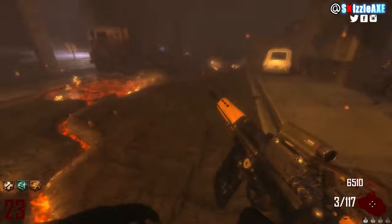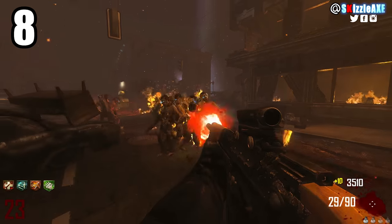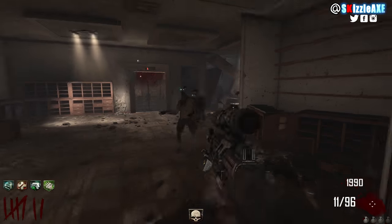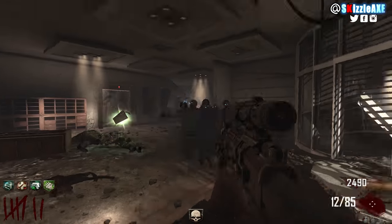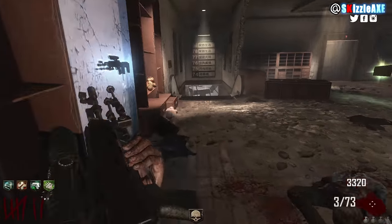Coming in at number 8, before we get there — the FAL has such a good gun sound. But our number 8 spot is the SVU, a sniper rifle. Not many people are aware of this gun. Most noobs would consider deleting the mystery box, but they forget it's not in the mystery box — it's a wall gun. When they hear that, they just won't buy it. Noobs win.